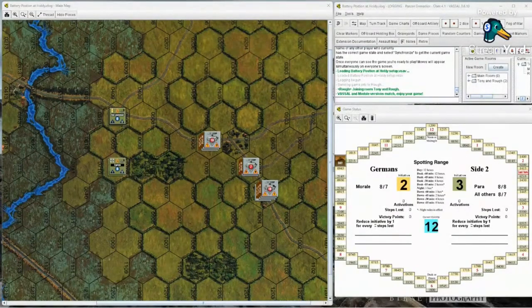So facing is not important on this, which always makes life a little bit easier when you're moving. And it's a lot of initiative - it's a back and forth. Generally you don't move all your stuff and then everybody moves all their stuff, but in this case that might happen because there aren't many units on the board right now. So what we're doing is the scenario called Battery Position at Holdy.